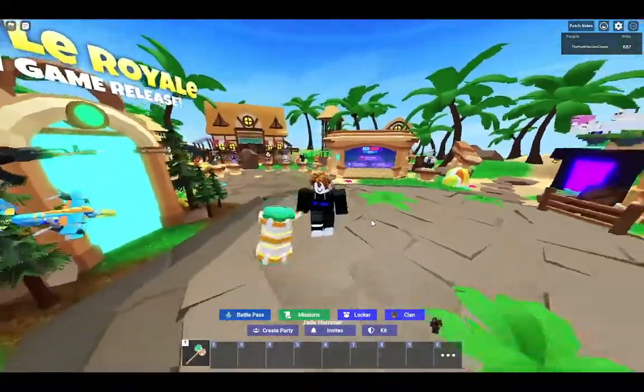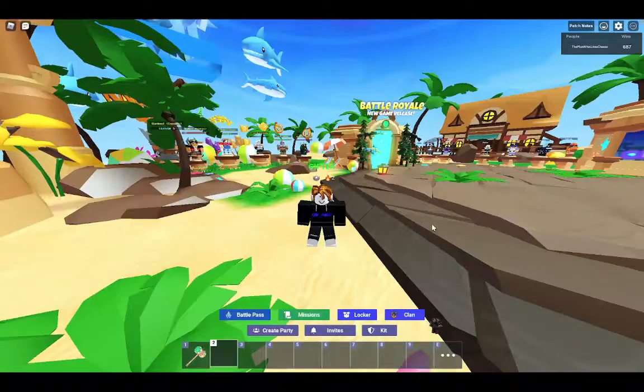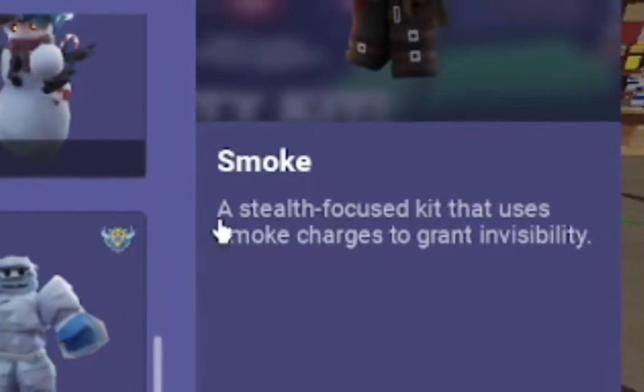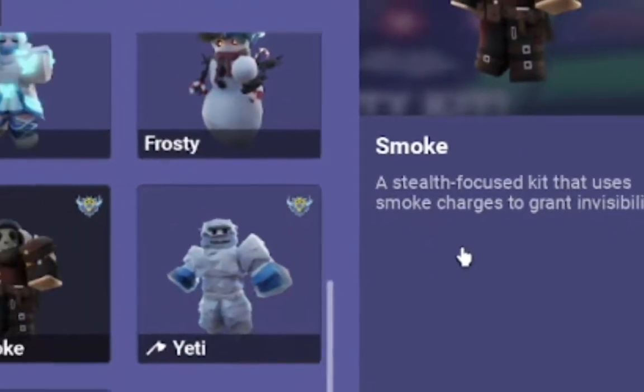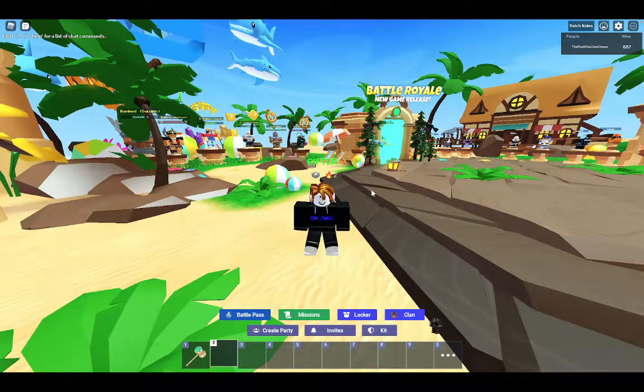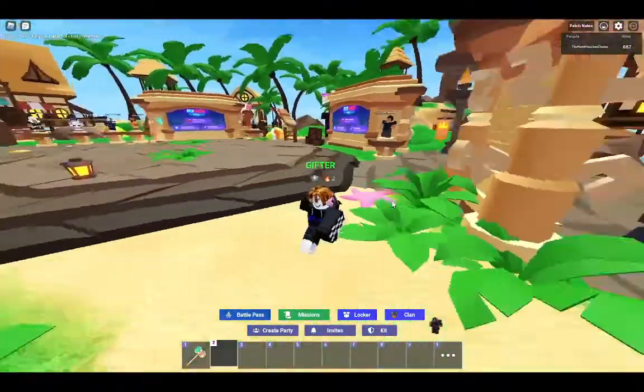In order for this glitch, you will need a kit called the Smoke Kit. It is a stealth-focused kit that uses smoke charges to grant invisibility. This kit was in Battle Pass Season 3, but if you don't have Smoke, don't click off this video just yet.